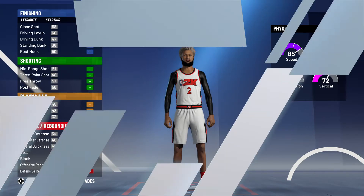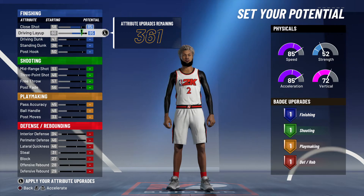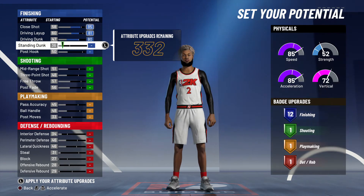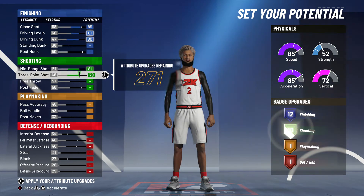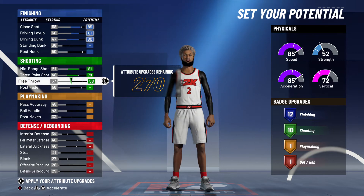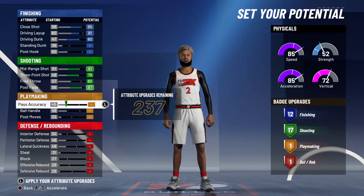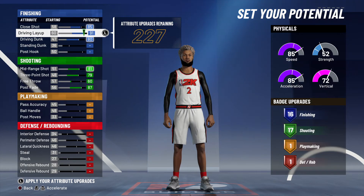Then you're gonna want to go with the all-speed pie chart. Max this out — wait, no — 85, 81 on this one, 90 — let's go 80, max that out, and then leave these two. Then you're gonna want to go 81, 79, and then 60 on this one, and then 87 on this one. Sorry, I'm looking at my notes on my phone.